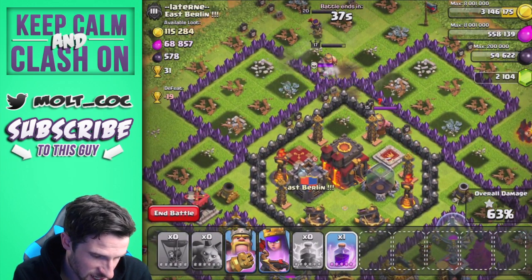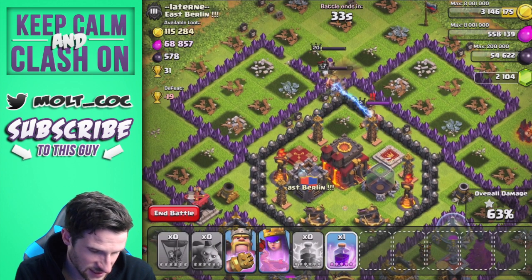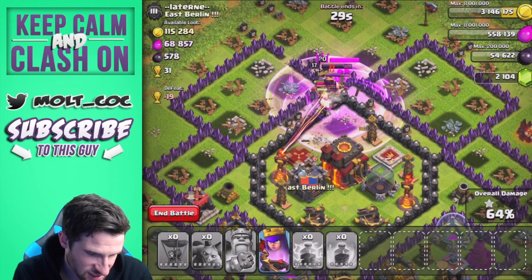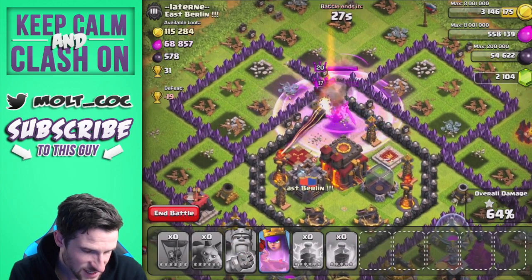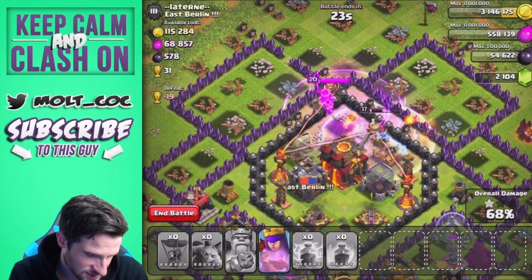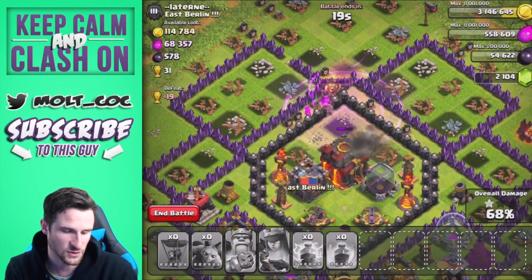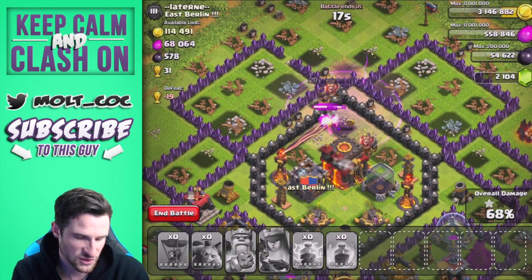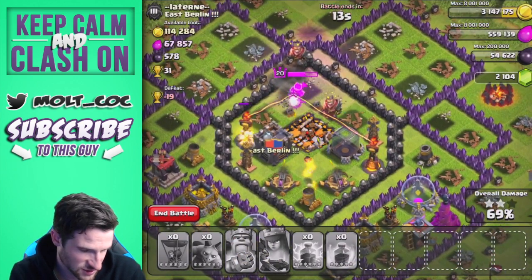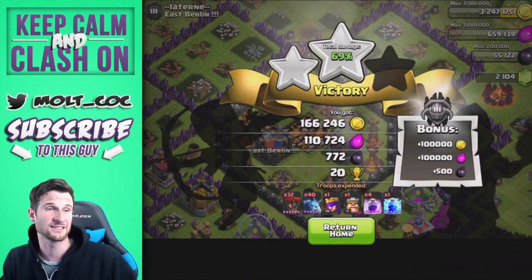Oh no — giant bomb! Let's rage — come on King, what are you doing? The Queen is taking forever too. There we go, we'll rage up our King with that rage on top as well. Take him out — and now the Queen is going to go to town. She's on the Town Hall, exactly what we want. We'll use her ability. She hits it, but won't go for the dark elixir, so I'm going to end the battle there.